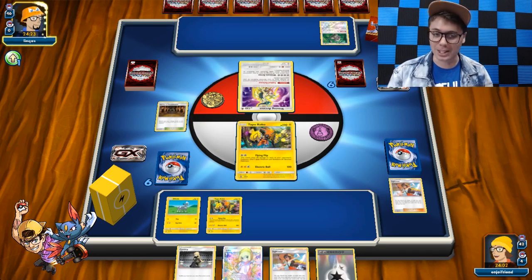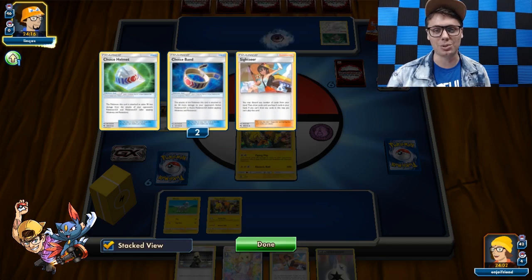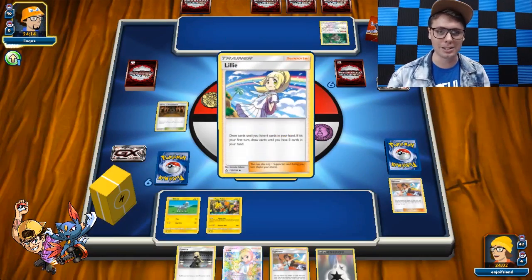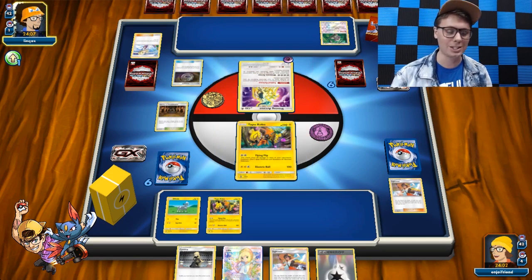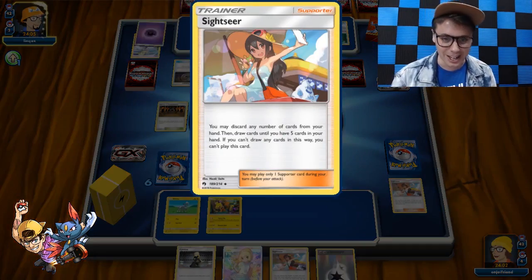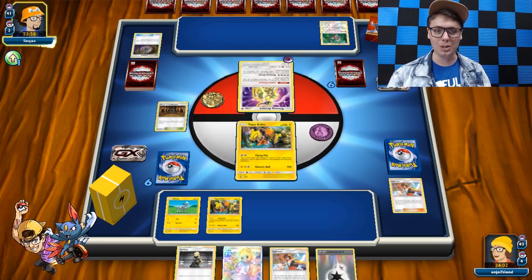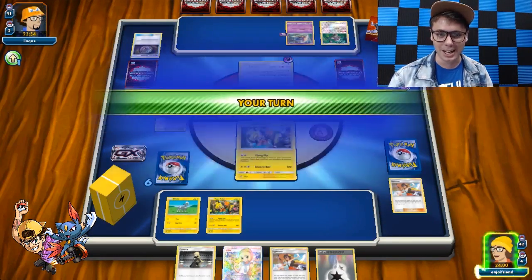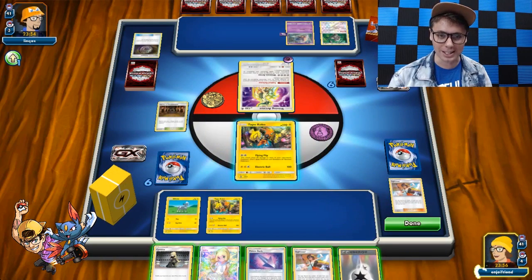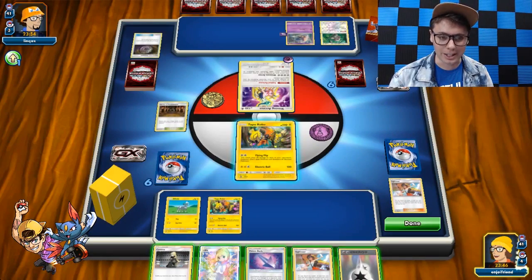The Tapu Kocos are meant to soften things up for the Rotoms to eventually sweep. I play a couple copies of Rescue Stretcher and a couple different copies of the Rotoms — I got every color represented. I got the Water one, I got the Fire one. I don't have the Grass one — that's the worst one. But the more I've been thinking about it, Rotom could be real with the Blitzel and Sightseer. I also got Poison Barbs in here. It helps our case because we can get these tool cards in the discard pile super quick.